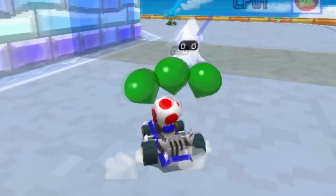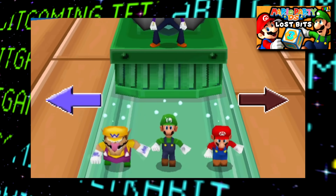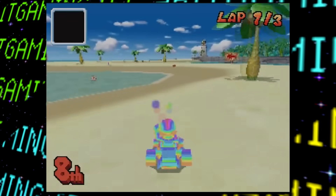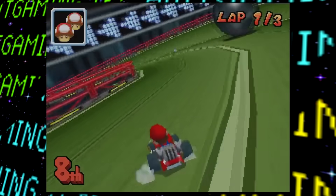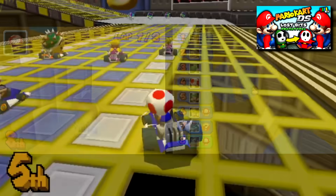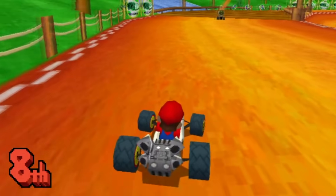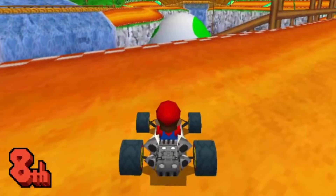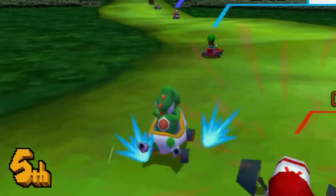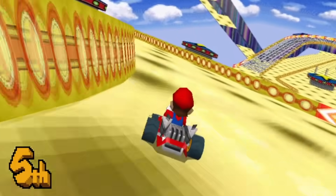Hey guys and welcome back to Lost Bits, right here on Tetra Bay Gaming, the series where we explore the unused, scrapped, and unseen content in gaming. This Nintendo DS staple is one of my favorites in the series, and even now I find myself revisiting it every once in a while. Now I covered some pre-release builds of this game in a previous video, so be sure to check that one out, but in this video we'll be specifically taking a look at the final release. Mario Kart DS has a bunch of cool cut content from graphics to missions and even some unused courses, so strap in, it's gonna be a good one.